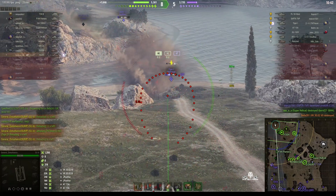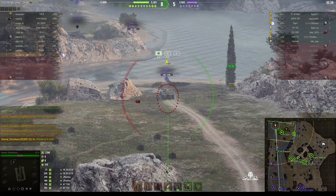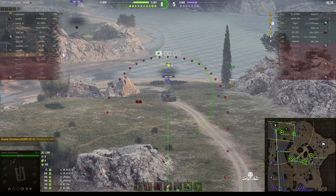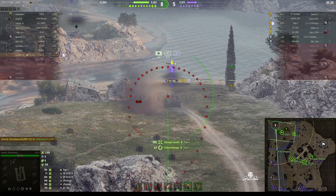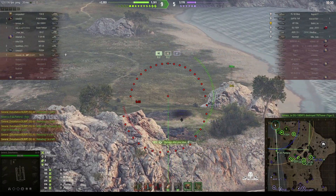Tiger-1 is definitely headed this way, up on the middle island. We only have one tank up there, the P44. I've marked him to let him know I'm going for him, and that's 155 damage — he goes down, out of the game and no longer a threat.